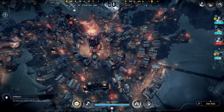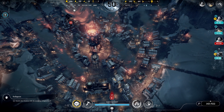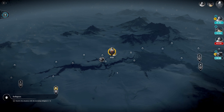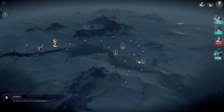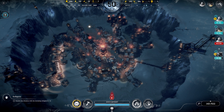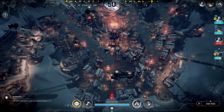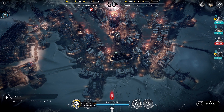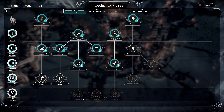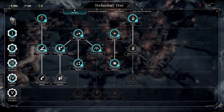Welcome back to Frostpunk. We have scouts waiting but nowhere to go, so they'll hang out for a while. On the plus side, our outpost is ready to deliver timber, which is great. We also have a technology about to finish - house redesign - which will save us some very precious materials.